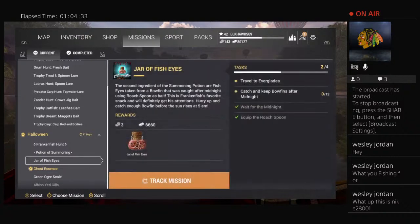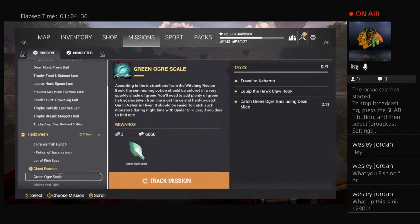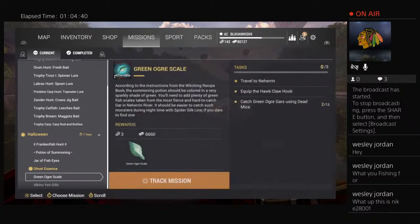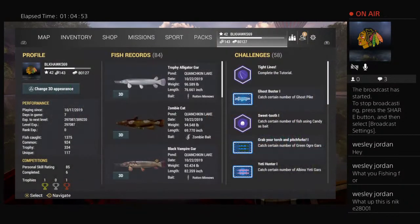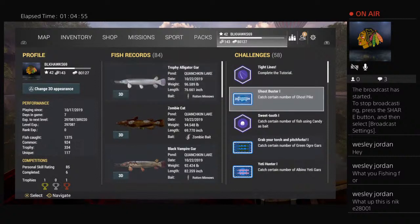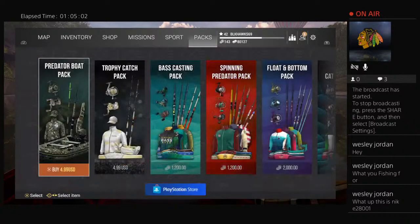I'll run through how to catch all the different gar — they're very easy. If you're high enough level bring a rod stand; it's the easiest way. You need 13 of each gar. Once you're done with your 13 of each, you can use any bait and any hook to get the rest up to 100 under your challenges. I only got one yeti gar because I was fishing a tournament today.